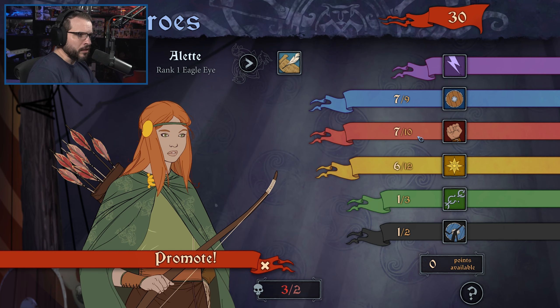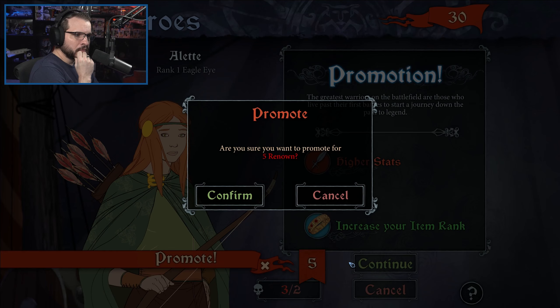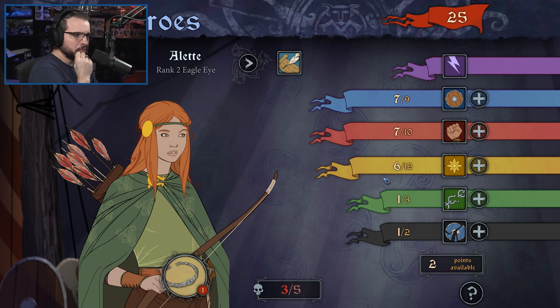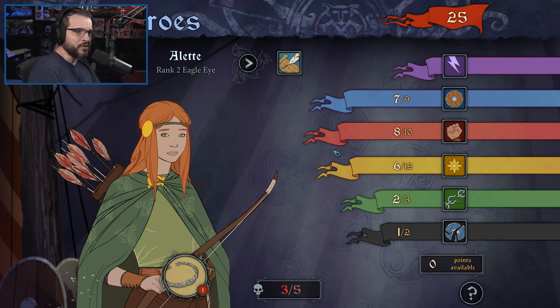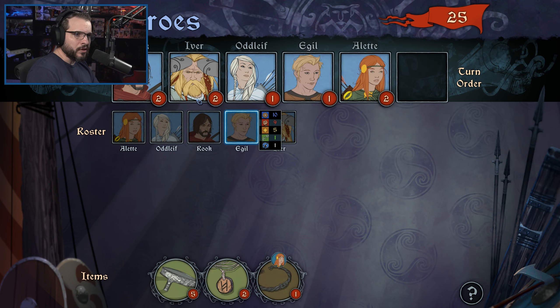And then Alette also got an upgrade. I think giving her some more overall damage and allowing her to use a little bit more willpower if we need to is going to be a good idea. She's actually got a lot of willpower — 6 or 12 is pretty good. I'm okay with all of that.